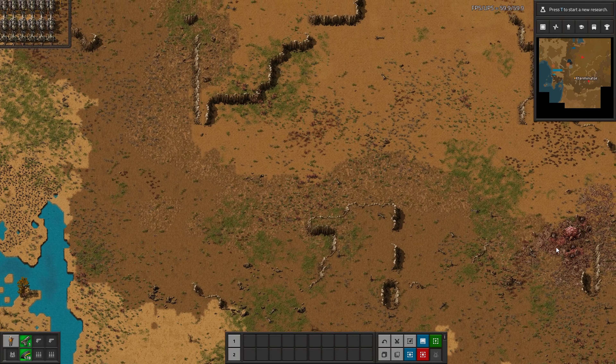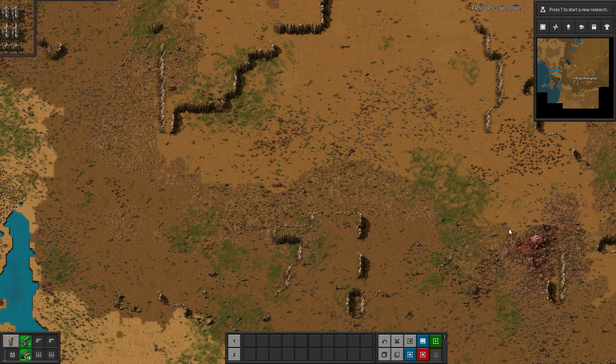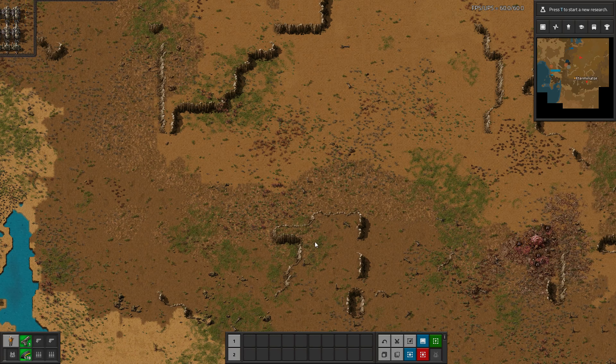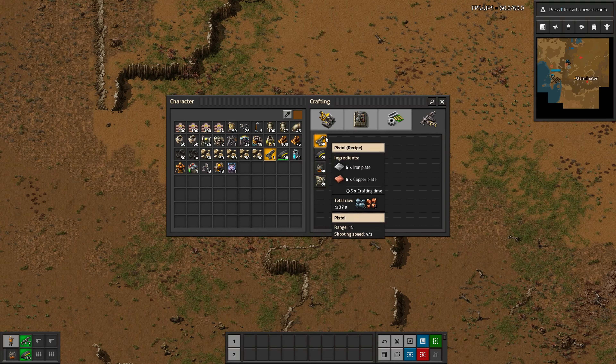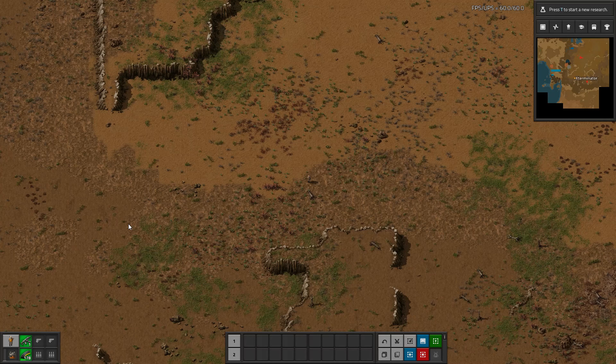Now I'm going to come over to this base — this one's a little more difficult. This has a spitter spawner, it has biters, and then it has several worms. And worms can be tricky. This is kind of what I would consider the next level of combat. We're going to take a submachine gun and this time we're going to equip armor. I do have cheat mode on to give myself infinite items, but we don't have any higher level weapon damage upgrades or anything — this is what you would have before you research any of that.